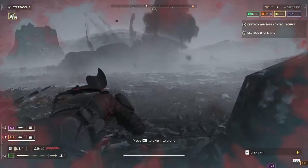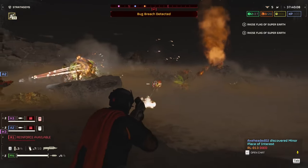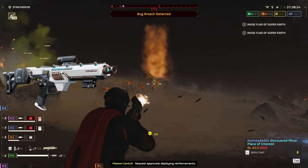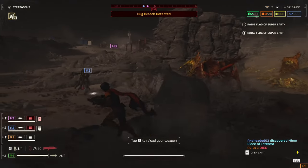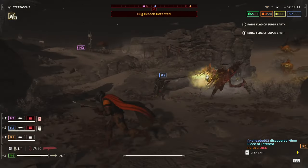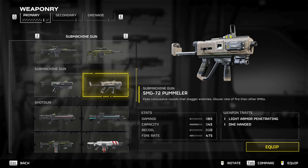You can sidestep the BR-14's recoil issue with trigger control, avoiding having your bullets bounce off medium threat targets. While the Tenderizer is usable against the bugs, unlike another gun in this war bond, it is outclassed by weapons with stronger traits like explosions with the Plasma Punisher or concussive rounds with the SMG-72 Pummeler. Let's talk about the SMG-72 Pummeler.